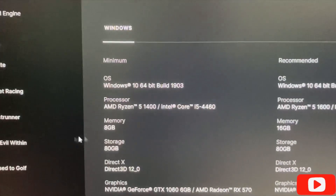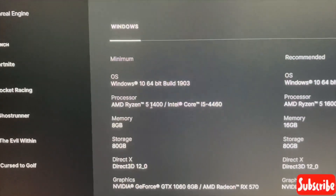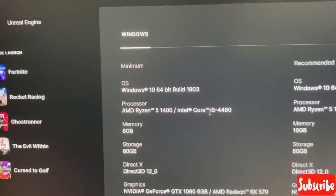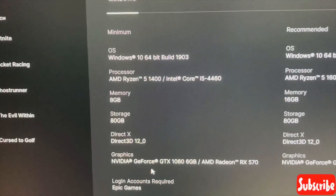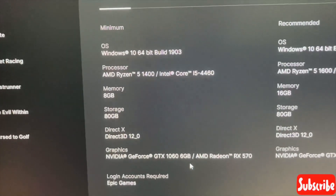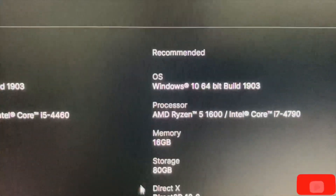The minimum requirements are Windows 10, processor AMD Ryzen 5 1400 or Intel Core i5, memory 8GB, storage 80GB, and graphics at least a GTX 1060 6GB or AMD RX 570.